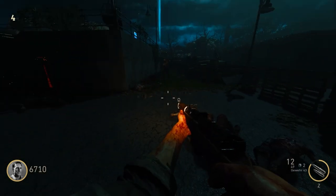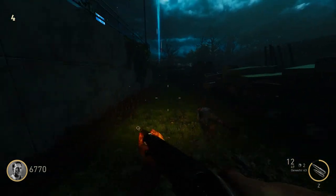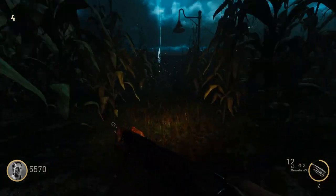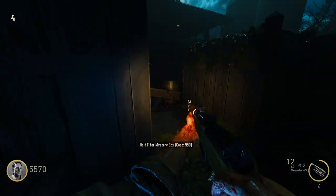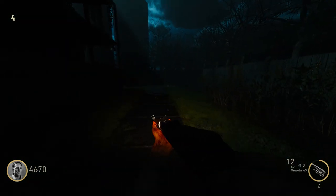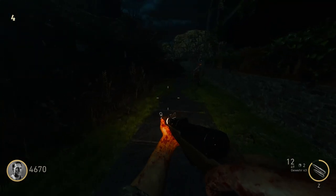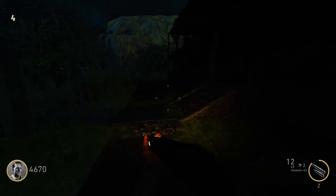Did that grenade just go off? Guess a crawler was not meant to be. The box is this way and power is this way. Why not open that? There are paths that way — Box, Jug, Door. Oh what the heck, is there mud? That's interesting. 1,500. Stay away from me, zombie. I guess we're playing Origins now.